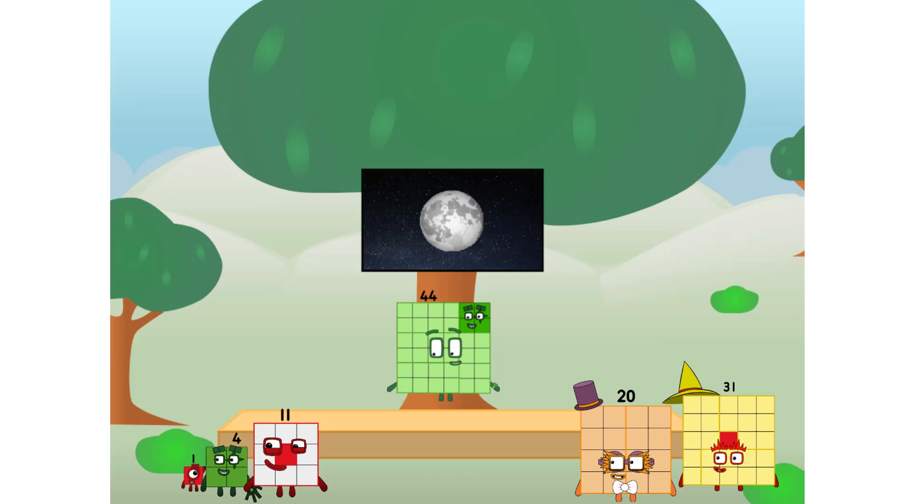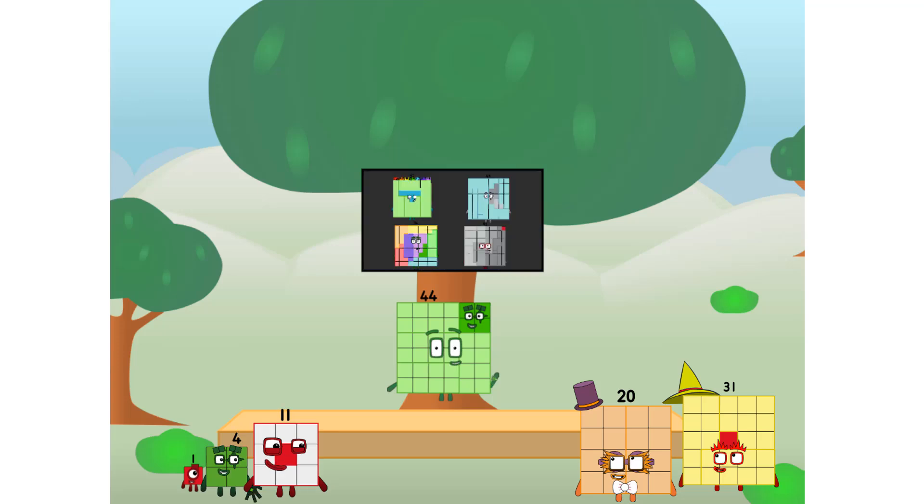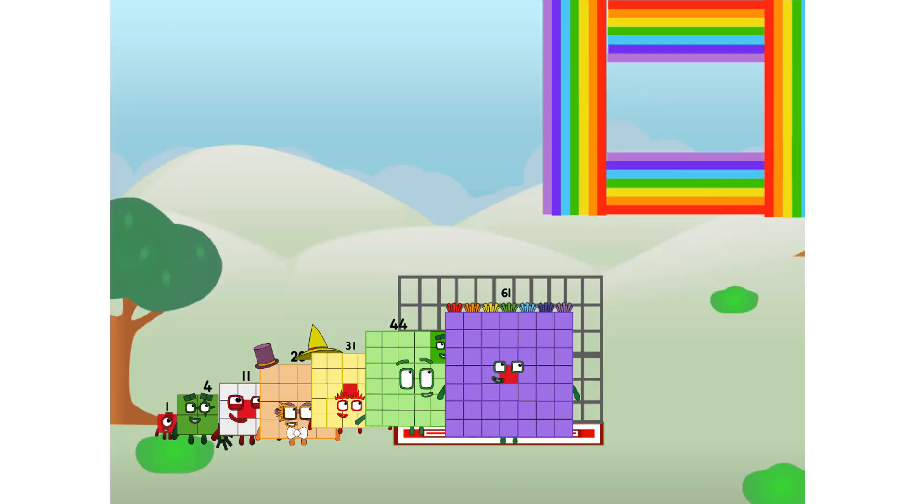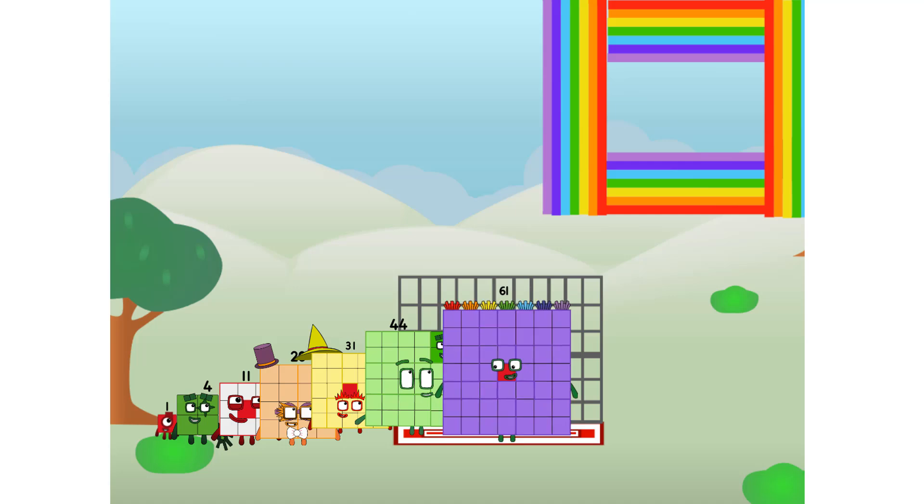I'll be test pilot. But how will we get all the way up there? We call in some friends. Some big square friends. 61 commencing Rainbow test flight. All systems checking out. Seven by seven. Wish me luck! Didn't get that high, but I did just invent the square rainbow. Guess you've got to give it a go to get lucky.